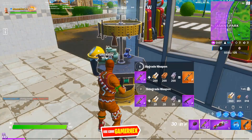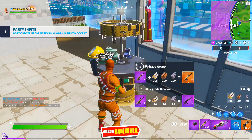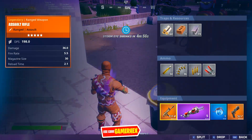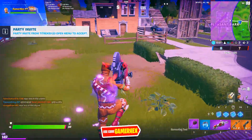If you couldn't find a legendary weapon, you can upgrade one — collect some materials and upgrade an epic weapon to a legendary one. Now I've got two legendary weapons, which is all I need.